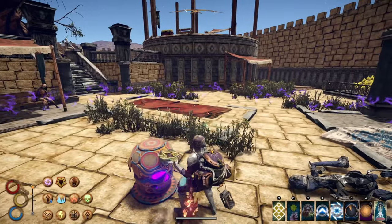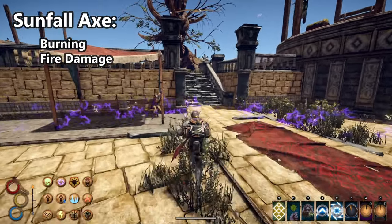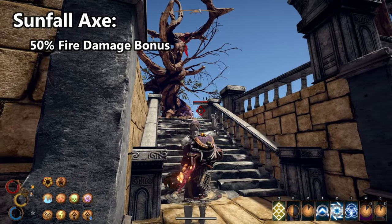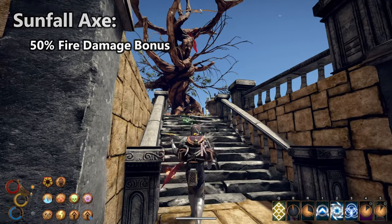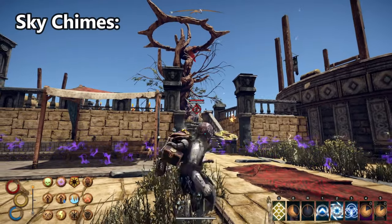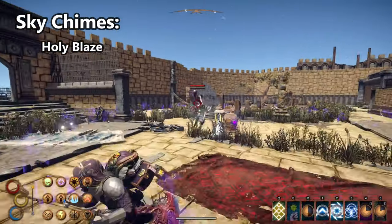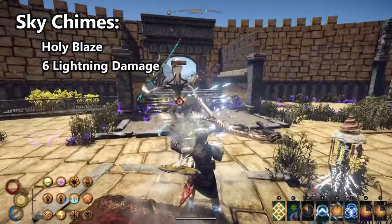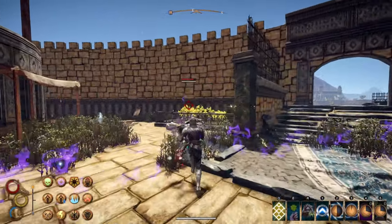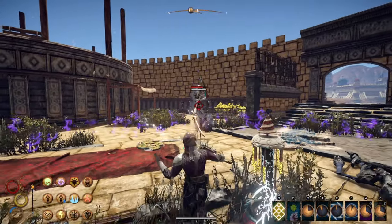Some enemies have weaknesses to elemental damage while others are more weak to physical damage. The Sunfall Axe inflicts burning and does fire damage — this is crucial for harder enemies because we have fire affinity and our armor has a fire damage bonus. All in all we get a 50% fire damage bonus to our fire attacks. The lightning or Sky Chimes totem inflicts Holy Blaze on enemies afflicted with the burning status effect, causing enemies to take 6 lightning damage per second.